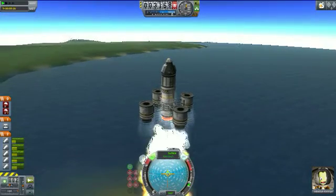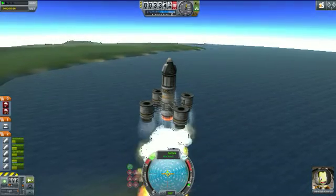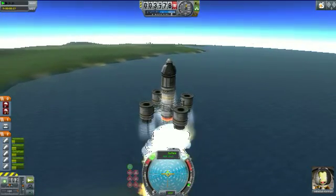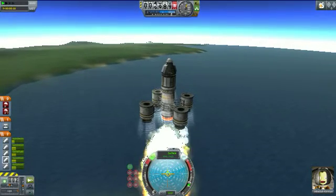While we're flying we're going to get some Science Junior data right here — observe the materials bay, just going to collect a quick amount of science. As you can see from this one collection we got 17.5 science, and we're actually going to reset it because we're going to wait.